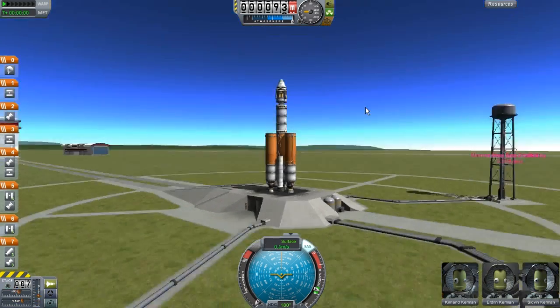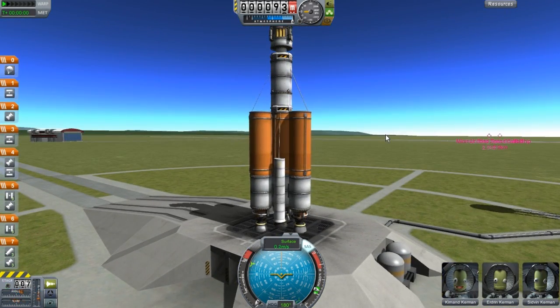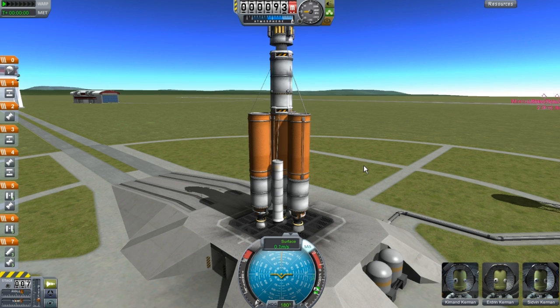One thing I would like to say before I even take off - this is something I do on my takeoffs that's a little different than some people. Some people will just put it at 100% and take off, but I find the takeoff to be a little bit smoother when you take off from zero and slowly work your way up. That's basically hitting space bar and then holding down shift.